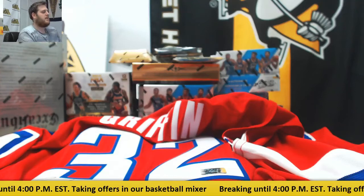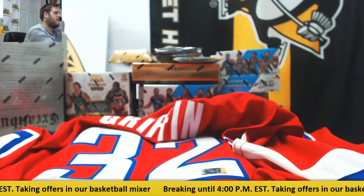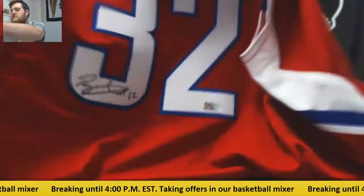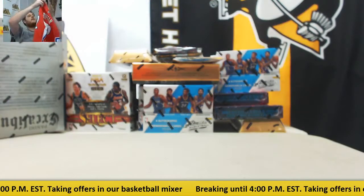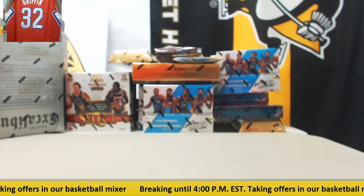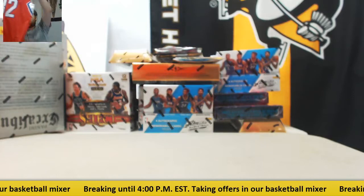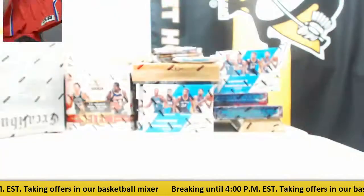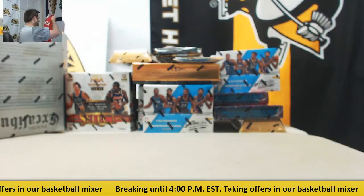Hey everybody, welcome back to the Studio City Break, and we're going to do our 25-box basketball mixer. Pick your team for a break — giving away a Panini authenticated Blake Griffin jersey right here. You see the Swingman's sweet Adidas Blake Griffin jersey. Really cool piece. Blake Griffin, now the uncontested face of the Clippers franchise. Hopefully he can get back to being a healthy, unbelievable player when he's healthy.